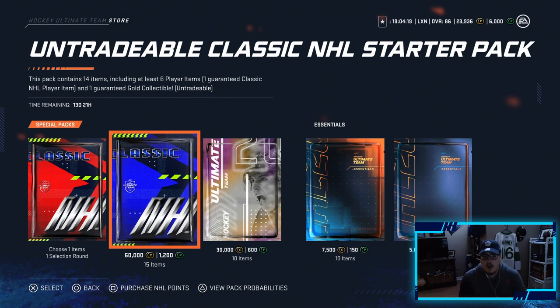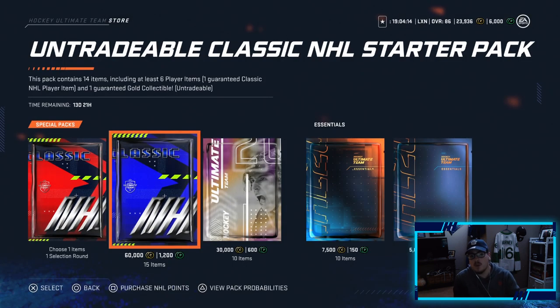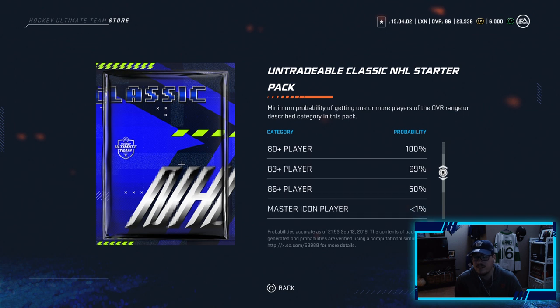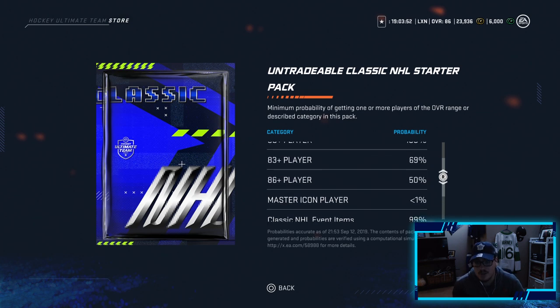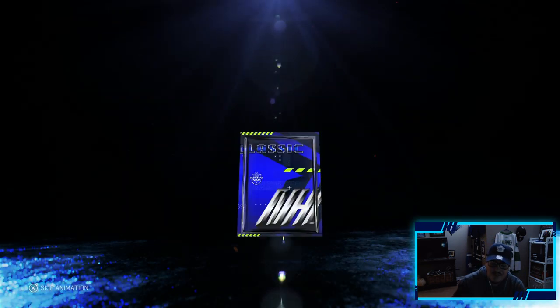We are starting with this untradeable Classic NHL Starter Pack. This pack contains 14 items including 6 player items, one guaranteed Classic NHL player item, and one guaranteed gold collectible. Looking at the pack probabilities: 100% chance of a 74 plus, 100% at 80 plus, 69% at an 83 plus, 86 plus player is 50%, and a master icon player is 1%. So some good chances of pulling a good player — hopefully we can pull an 86 overall. 1,200 points, we're hoping for an 86 plus with a 50/50 chance.